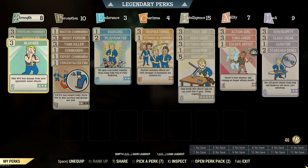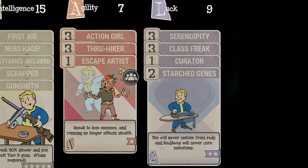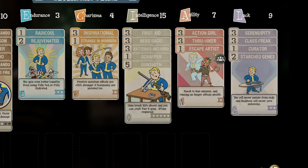And finally, there are 9 points in Luck. Rank 2 Starched Genes will help the mutations you have and prevent gaining the ones you don't want. Rank 3 Class Freak will reduce the negative effects of mutations by 75%. There are a few stats like maximum HP and intelligence that are negatively affected by mutations — Class Freak will reduce that substantially. Rank 3 Serendipity is one of the most important perks for survivability in a low health build, with a high chance to allow the character to avoid damage completely at low health. Curator will double the duration of Magazines and Bobbleheads — these consumables are rare, and ones that increase XP are even more infrequent, so this perk lets you make the most out of them.